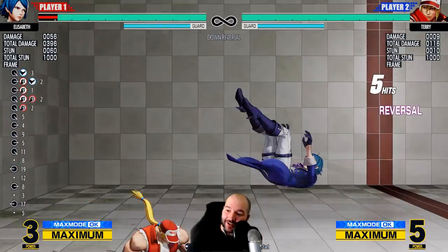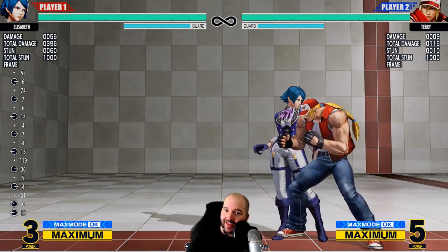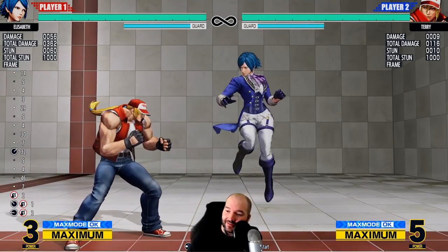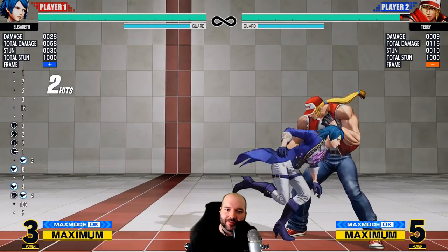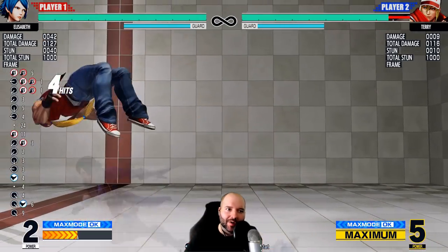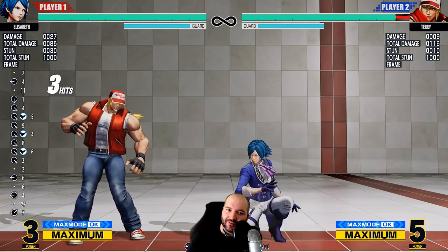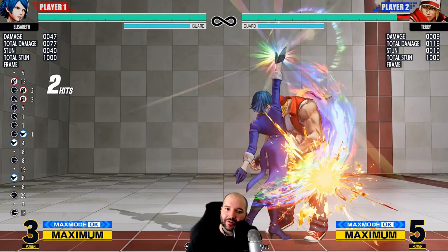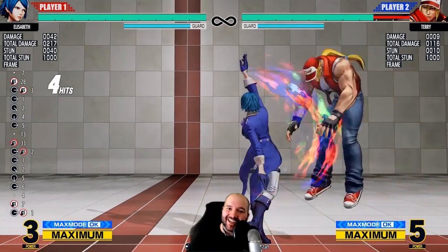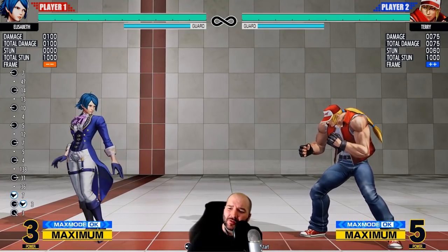Her punish combos are very strong as well — she deals huge damage for a pretty small amount of meter. Here's an example of a 50-meter combo: not bad, 36 damage for half a meter. She can also do similar damage off standing light kick — hit confirm into standing light kick and go into something like this: one full meter and we got 35 off a low. Her combos are not that hard at all. This might look technical but it's pretty simple and any of you can do it with just a little bit of practice.